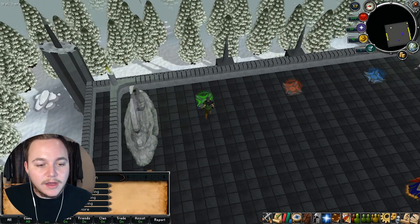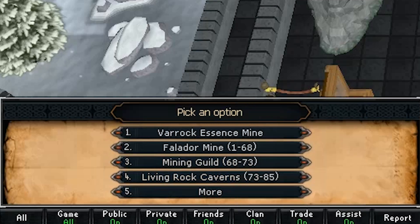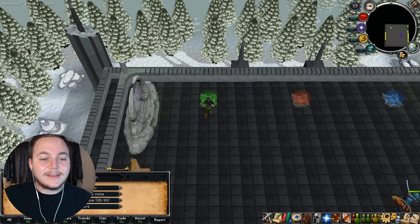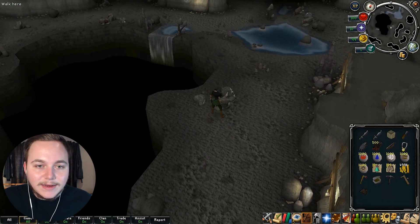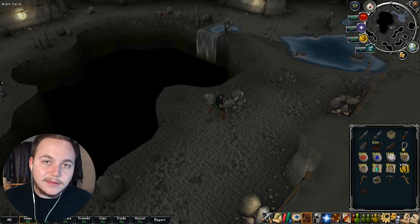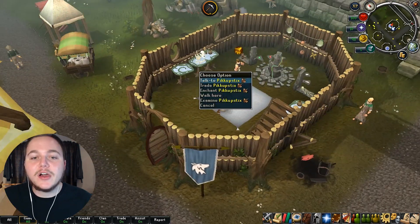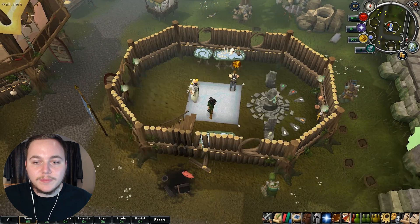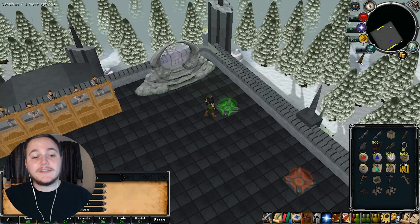Let's check out some skilling. I already showed you the slayer master Kuradel, but let's check other skills. One thing I really liked is all the skills have tons of different areas to train. Just mining alone you've got Varrock Essence Mine, Falador Mine, Mining Guild, Living Rock Caverns, Jatizso Mine, Lunar Essence Mine, and Heroes Guild Mine. They also have working summoning — you get charms from killing monsters and bosses, talk to the NPC to get secondary ingredients, then go to the obelisk to make pouches and summon monsters.